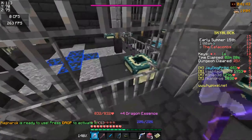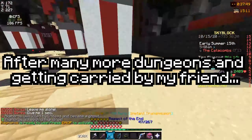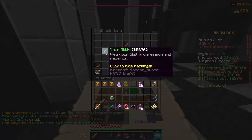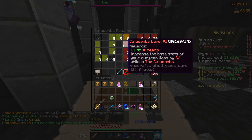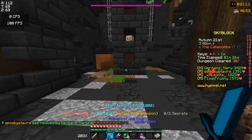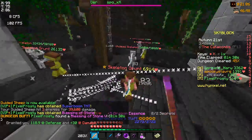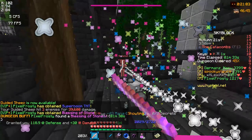He just opened the chest from there — what? It feels so good to finally have catacombs 9 so I can wear this armor. I'm not one-shotting everything but I'm doing so much more damage than I used to. I have so much mana and I can't die — they're doing no damage.